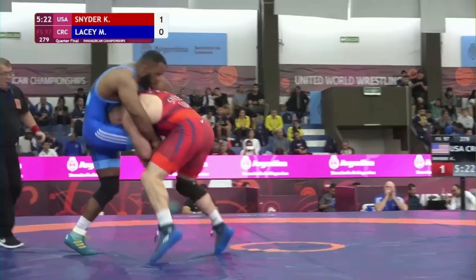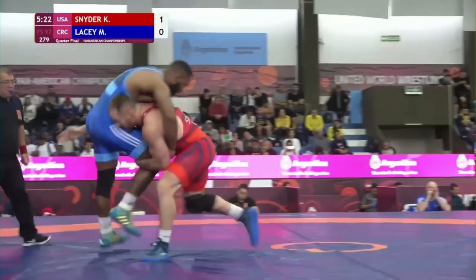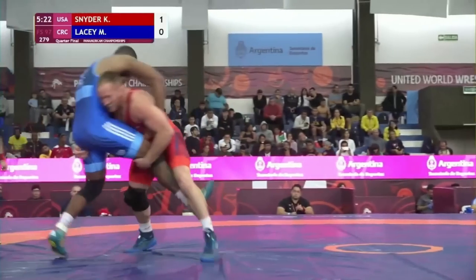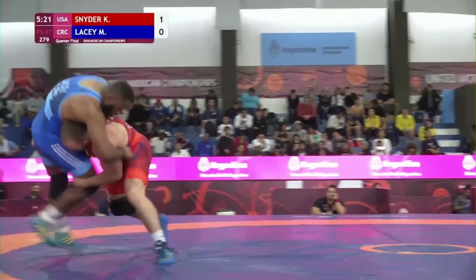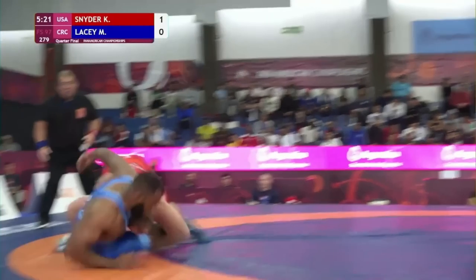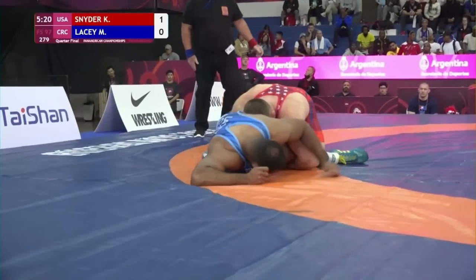Kyle converts to a double and tries to run it, but Max straightens his legs out between Kyle's legs, which makes it super awkward. People do this naturally when being driven on to soften the blow — it's annoying and makes it difficult to run through the double. Kyle then weakly runs the pike, drops Max to his butt, and gets the takedown. Score is 3-0, Kyle.